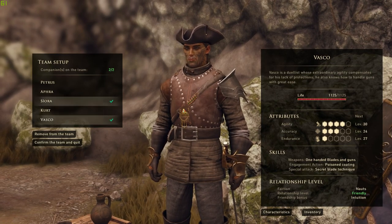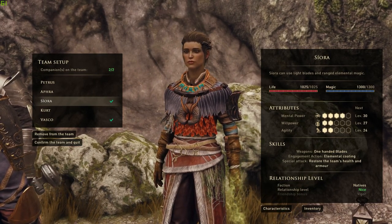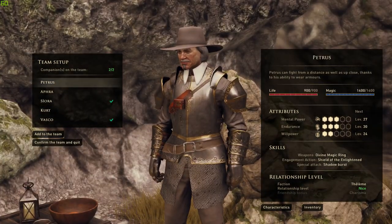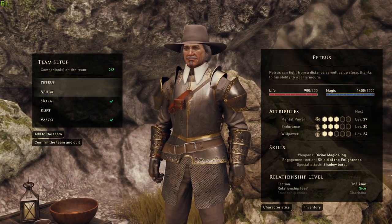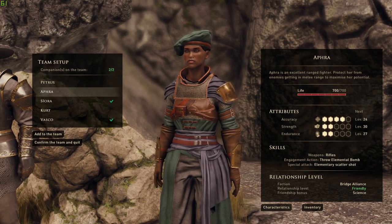Siora's knowledge of this island will increase your vigor, but you'd have to progress through the main storyline to unlock her friendship bonus. Since I suffer from side quest syndrome, I don't have her perk just yet. The authoritative presence of Father Petrus will help you appear more charismatic to those you interact with. Lastly, Aphra's skill in the applied sciences will also be available to you once you do your best to sate her curiosity.